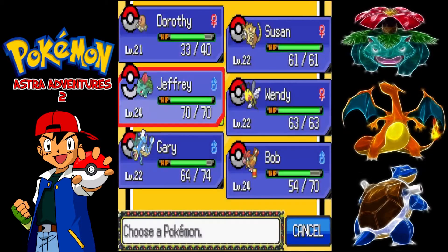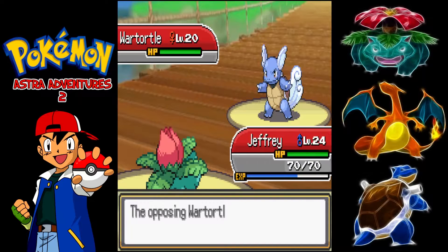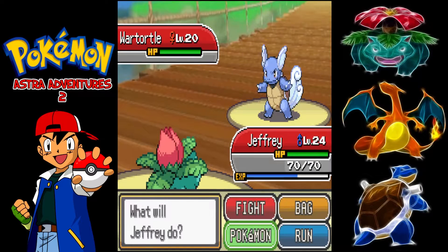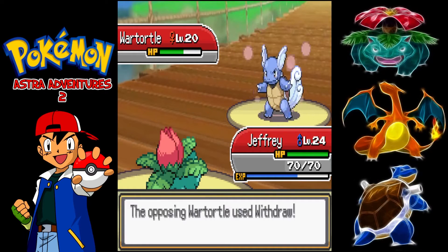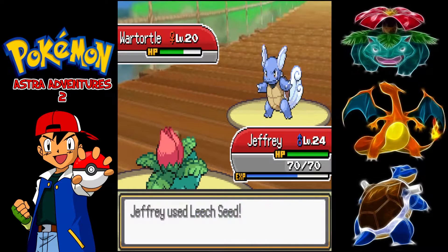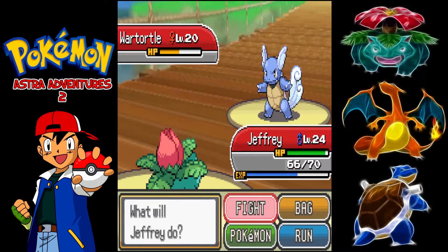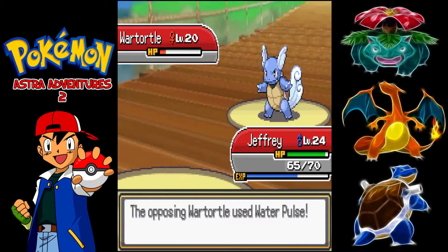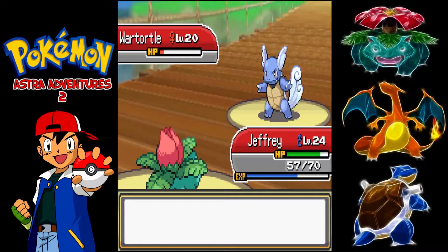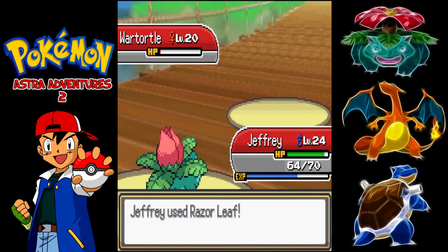Next up comes her starter Pokemon, which is now a War Turtle. We switch out into our starter Geoffrey, and unfortunately for the War Turtle it doesn't stand much of a chance. Getting Withdraw up means it can tank a few hits, so we go for Leech Seed just to get some recovery. We then go for a Razor Leaf which takes it into the red. We tank a Water Pulse, and with the Leech Seed recovery we're pretty much fully healed and take down the War Turtle.